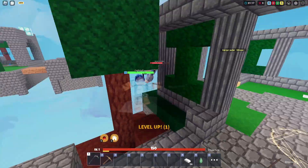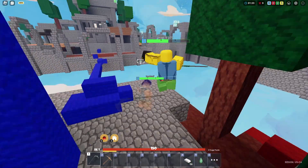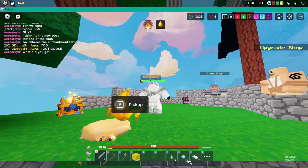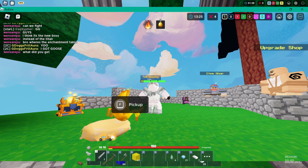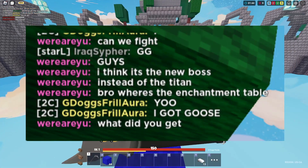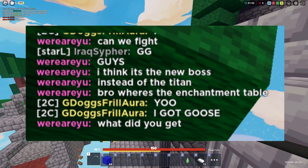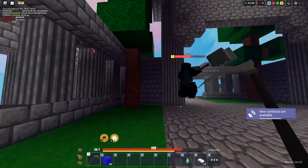Without further ado, let's get into the massive leaks. Let's look at these three images. In this screen there's a goose, and you can pick it up — it also has like a little golden egg effect. We're not sure exactly what it does, but in the chat there's a new titan boss basically, and it talks about the golden goose being the new titan boss. So it's really interesting — I think the golden goose is much more than just being there; it's definitely some sort of new titan.